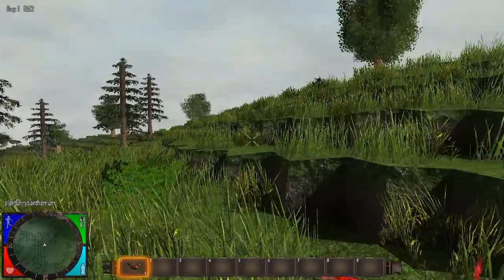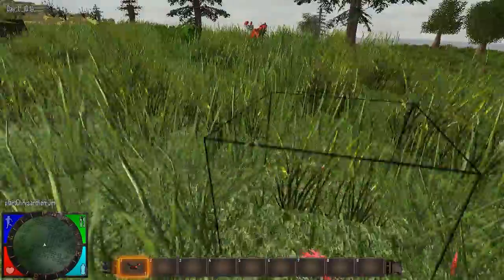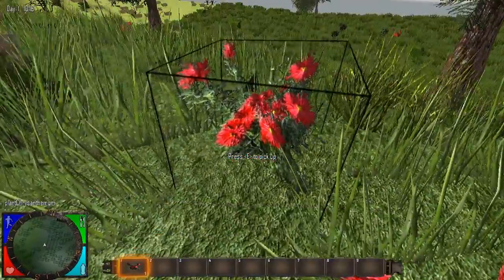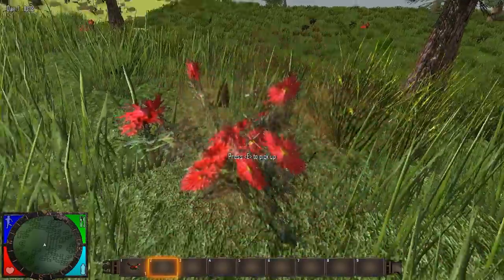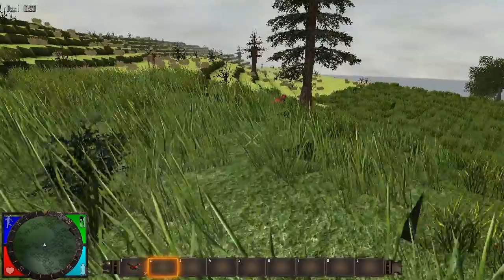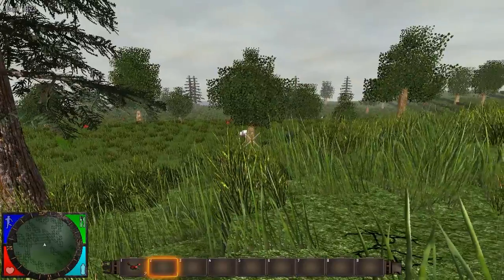Hey guys, this is Effective Kill here for 7 Days to Die. It's a new game that has been funded by Kickstarter successfully. I'm going to go beat up these flowers because I'm a little angry with my recording equipment. And if you hear that yelling in the background, that's probably a single zombie tracking me.